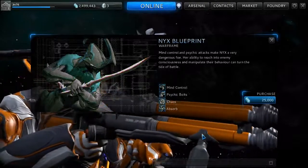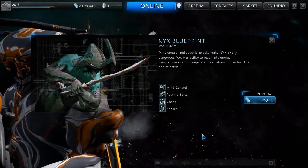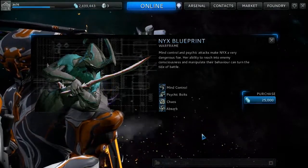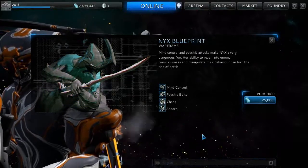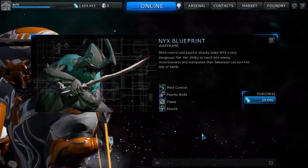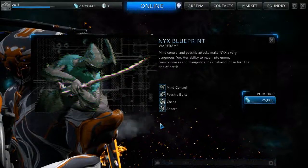Now Nyx — looking at the stats, she's only got 10 armor. She does run at 1.1, which is slightly faster than the rest of them that only have 10 armor. But when leveled up she's got 300 health, 300 shield, 225 power, and 20 recharge on her shields, which is kind of slow. But it's this Chaos ability here that makes her quite a good warframe.